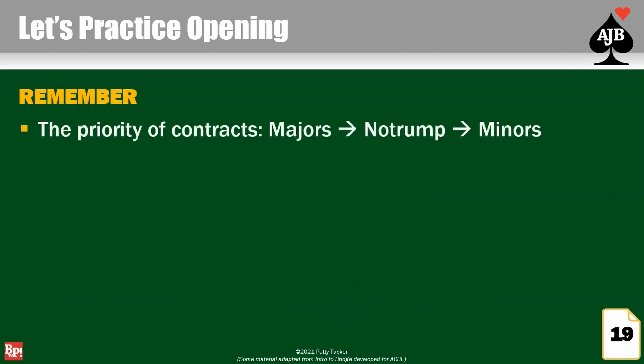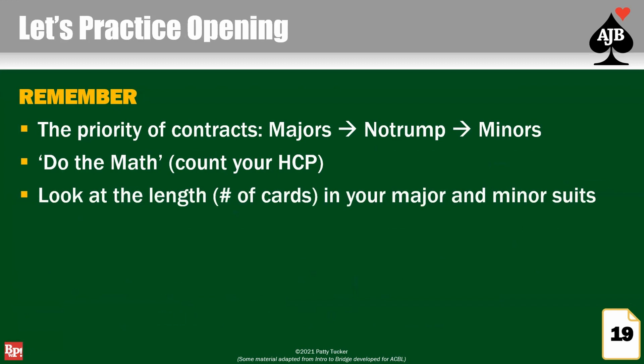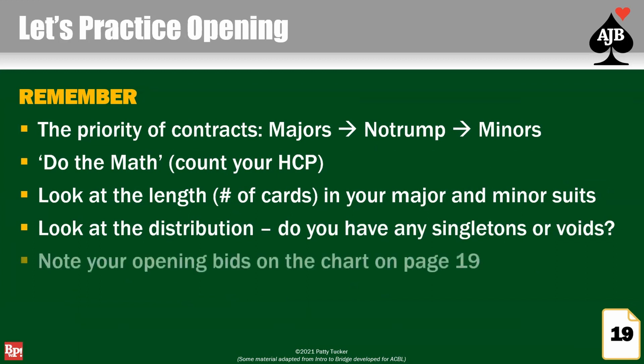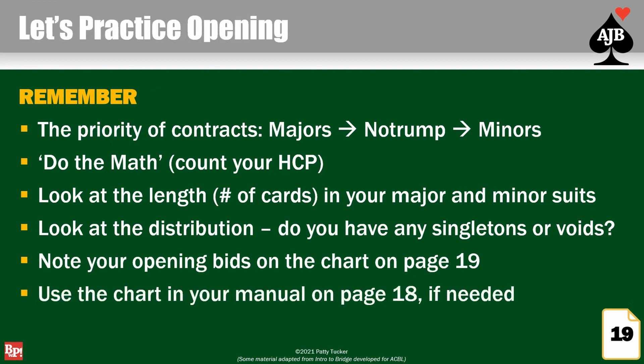Remember your priority of contracts: majors, no trump, minors. Do the math — make sure you have enough high card points for the bid you're making. Look at the length of cards in your major and minor suits. Look at your distribution — if you're thinking about no trump, make sure you don't have any singletons or voids. Note your opening bids on the chart on page 19. There's also a chart on page 18 if you need it. Let's have fun — about 10 minutes.